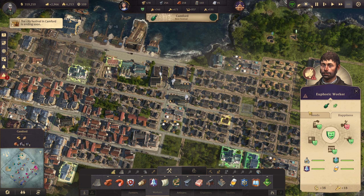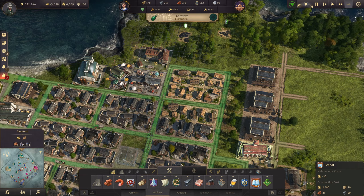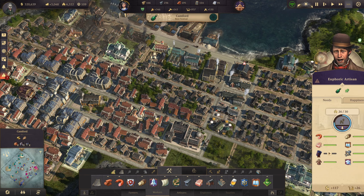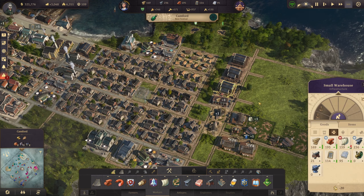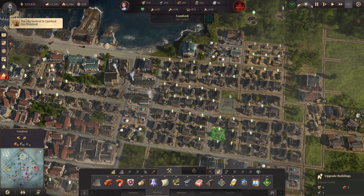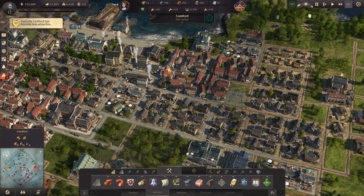Why can't they all upgrade? Oh - school access. Right, probably want a school. Put that up there for right now - that'll work. All right, I don't need all of those. Let's upgrade a handful of these guys into some more artisans to get some more money coming in. We got another 20 influence.